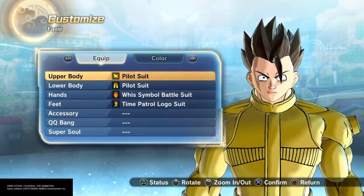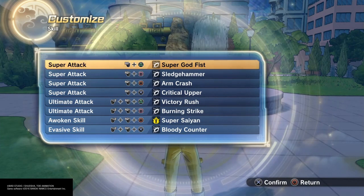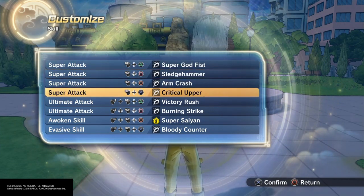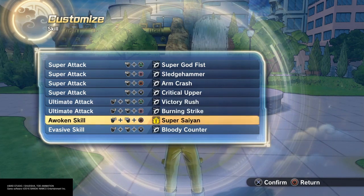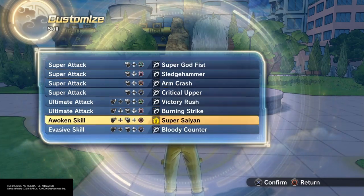Real simple one, simple move set here. As far as regular bruiser moves: Super Godfist, Sledge Arm, the uppercut going, Victory Rush, Burning Strike, Super Cylogen, and then a bloody counter to top it all off.